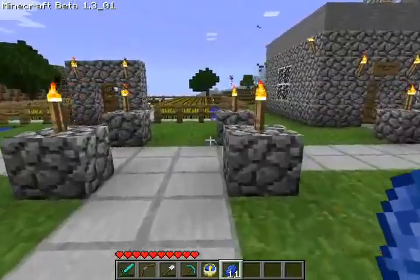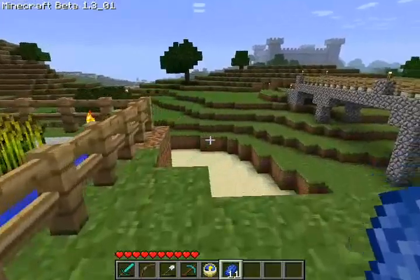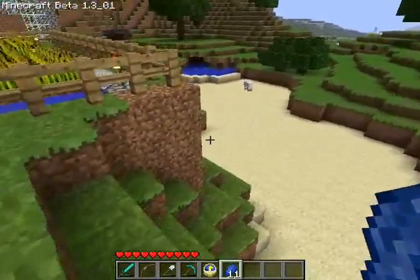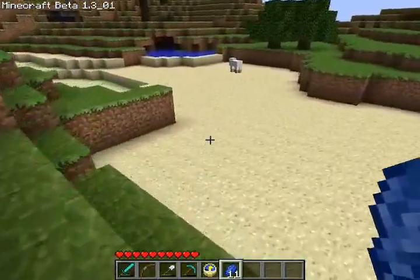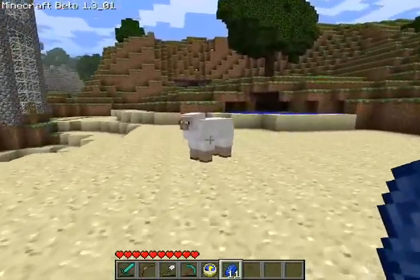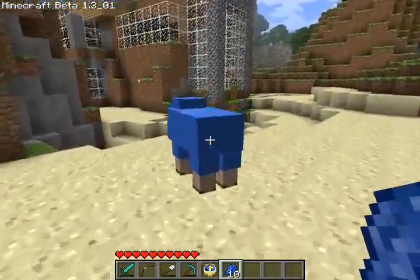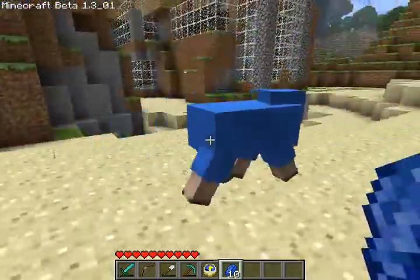So let's go find a sheep and put this demonstration to the test. There you are. By the way, you can color black sheep, gray sheep, and light gray sheep any way you want. So to color the sheep, you just right-click on them with the dye, and now he's colored. A blue sheep — that's a first.